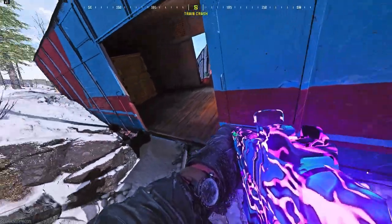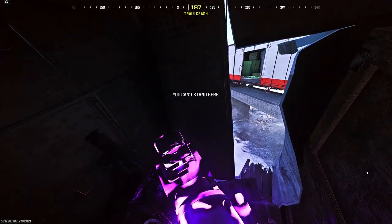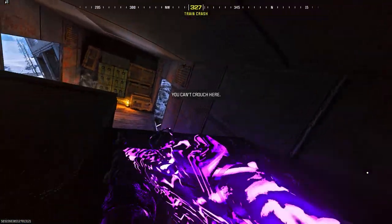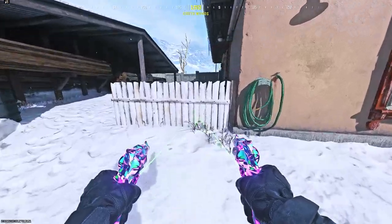For the next spot on Derail, make your way into this broken train, place down a barricade, stand on the barricade, run and dolphin dive into this wooden area. You're in a pretty cool hiding spot, and you can also get out by dolphin diving like this and dropping out.